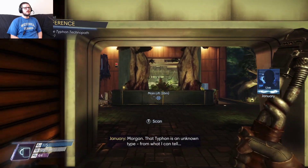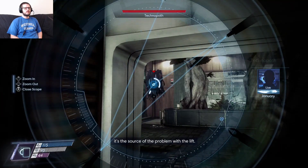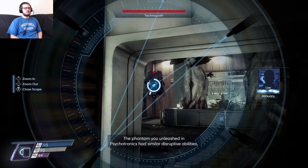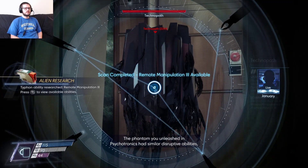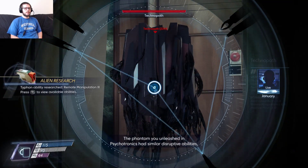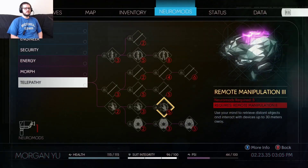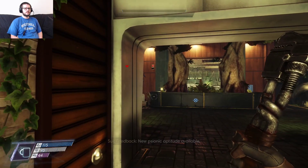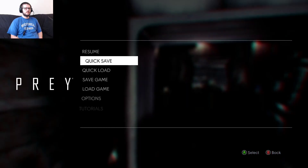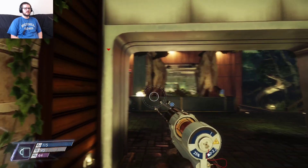Morgan, that Typhon is an unknown type. From what I can tell, it's the source of the problem with the lift. The phantom you unleashed is similar with destructive abilities, only this one seems more powerful. Remote manipulation three, huh? Scanning it would tell you more. Well, we know how to deal with these now — we just repeatedly stun gun it.